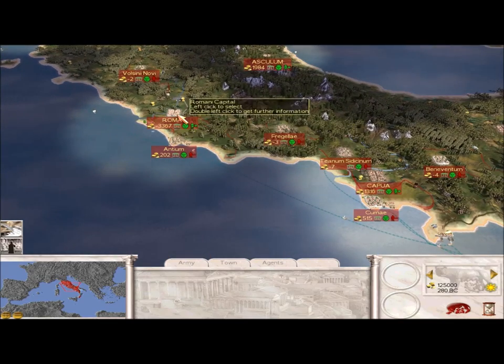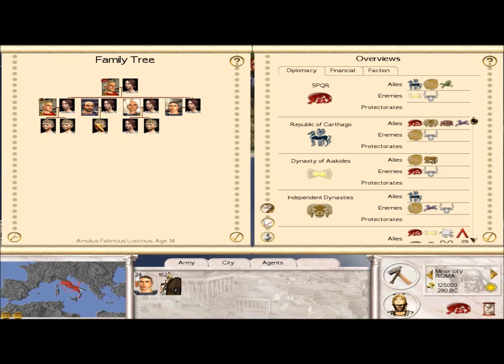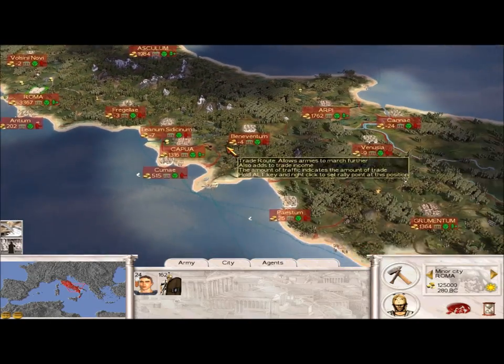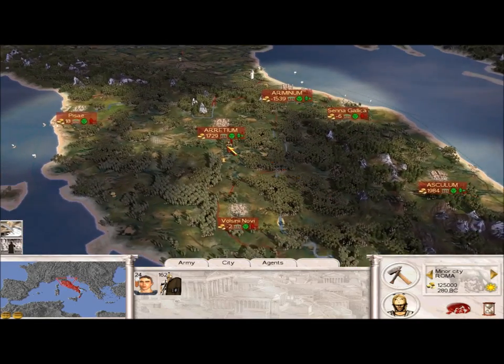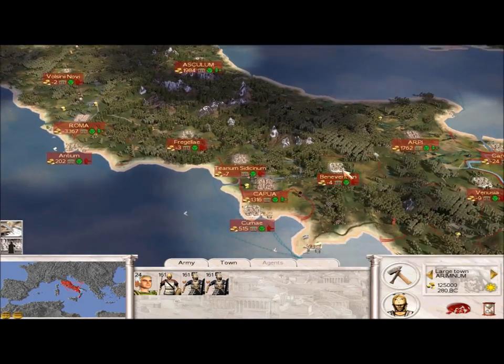So you've got your Consul, your Praetor, and your Quaestor — that's it. The same principle applies for other factions: if your general doesn't have command stars, he's not going to be able to command an army effectively. And the more command stars, the better — even with one command star your troops might still route really easily, which can be quite a hassle.